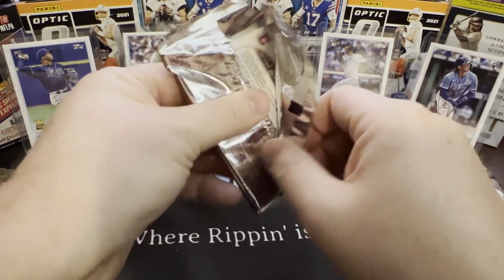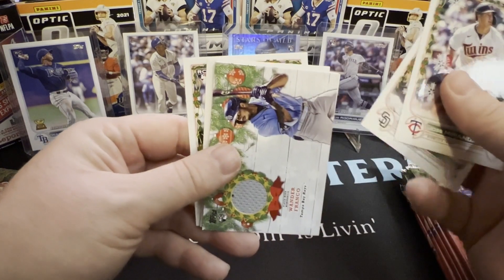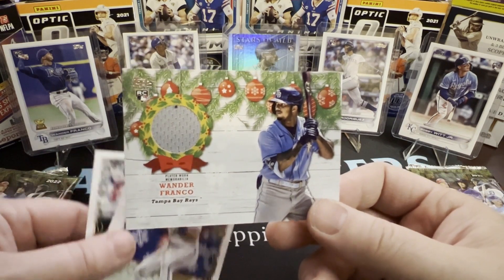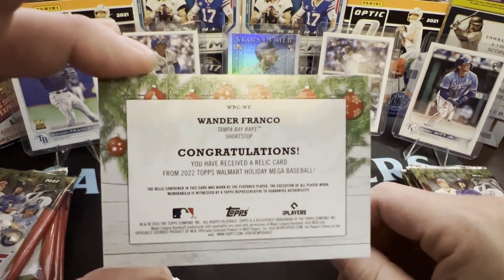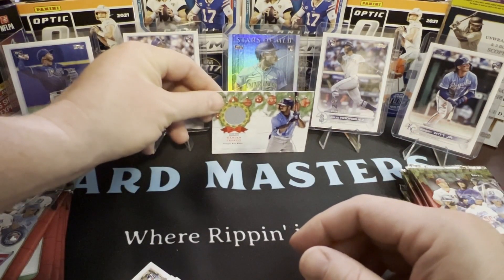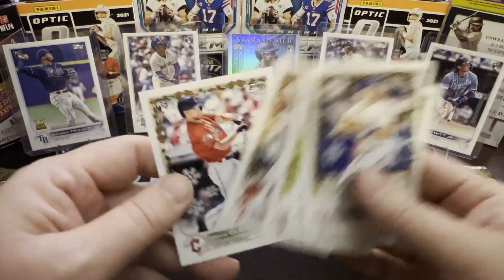José Miranda, Juan Soto — and there's Wander! That is a great relic for us: Wander Franco, game-worn — player-worn memorabilia. That is awesome. Julio Rodriguez is kind of the more shining star, but Wander still has the opportunity to be something great. That is a solid pull right there — Daddy takes the lead big time. Matt Chapman, Vidal Brujan, Tim Anderson, Kyle Schwarber, Ernie Clement. Now we're halfway through — let's see if we can heat up the back half.